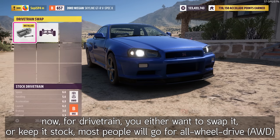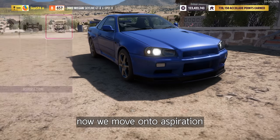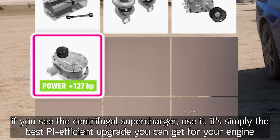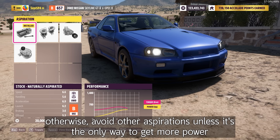For drive strain, you either want to swap it or keep it stock. Most people will go for all-wheel drive. Now we move on to aspiration. If you see the centrifugal supercharger, use it — it's simply the best PI efficient upgrade you can get for your engine. Otherwise, avoid other aspirations unless it's the only way to get more power.